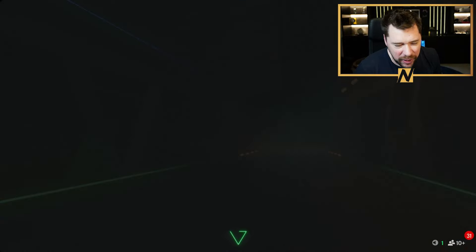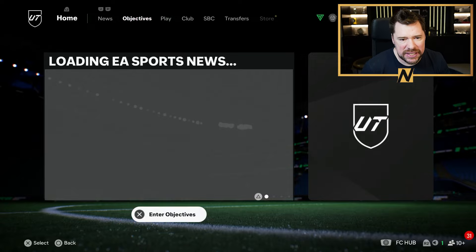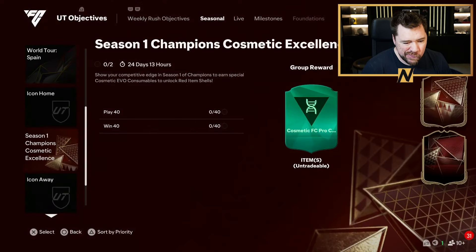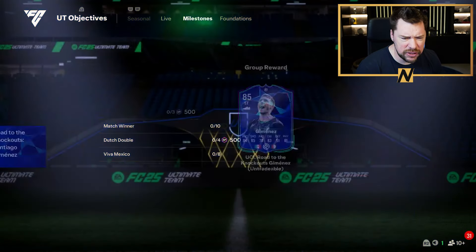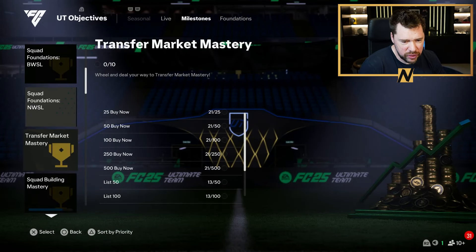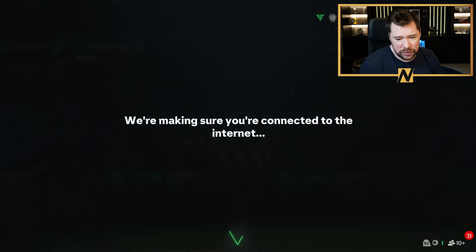What's up guys, Nepenthes here and welcome back to another FC25 video. It is 6pm on Sunday and we're going to see what delights EA have given us today. We are getting a Kefren Turam SBC — I think it was actually leaked by Lillian Turam on Instagram — one of those Road to the Knockout SBCs today, which is good.